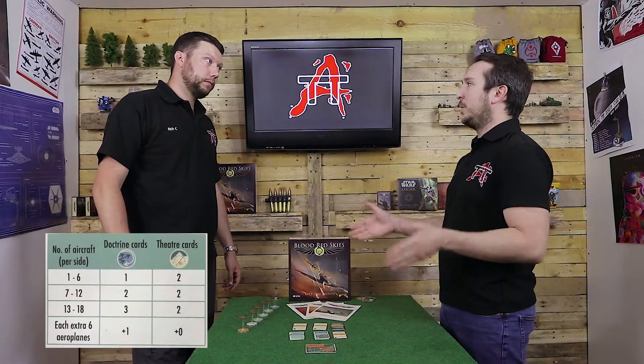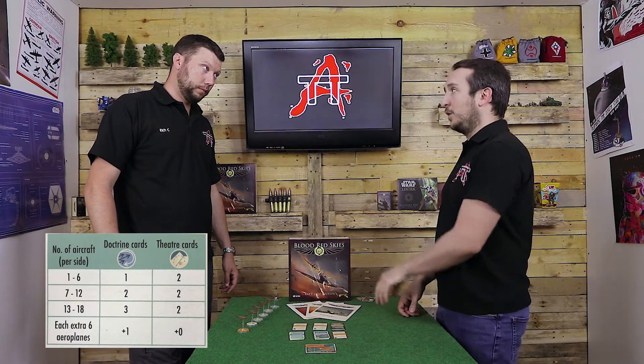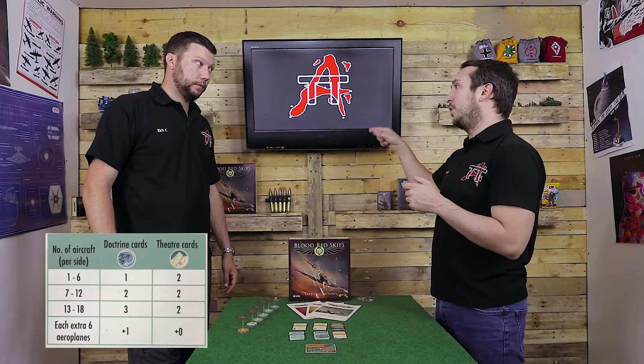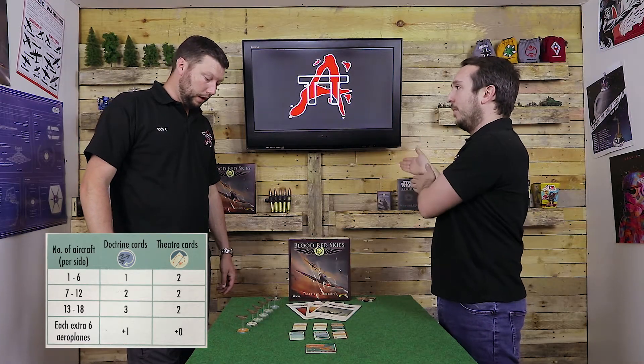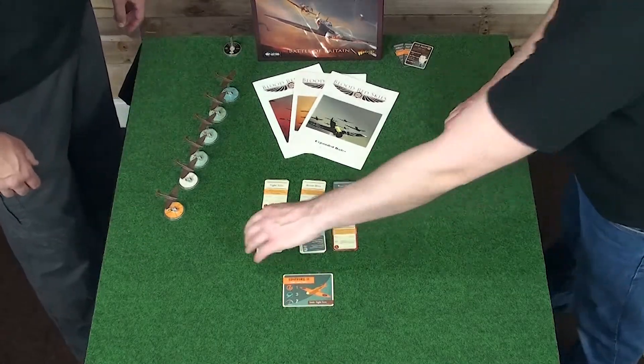If you've got up to 6 planes, that's 2 Theatre and 1 Doctrine. If you've got 6 to 12 planes, you get 2 Theatre and 2 Doctrines. From 12 up, you get plus 1 Doctrine for every 6 planes on top of that. For the standard core game with up to 6 planes, it's always 2 Theatre — these are the light blue cards.